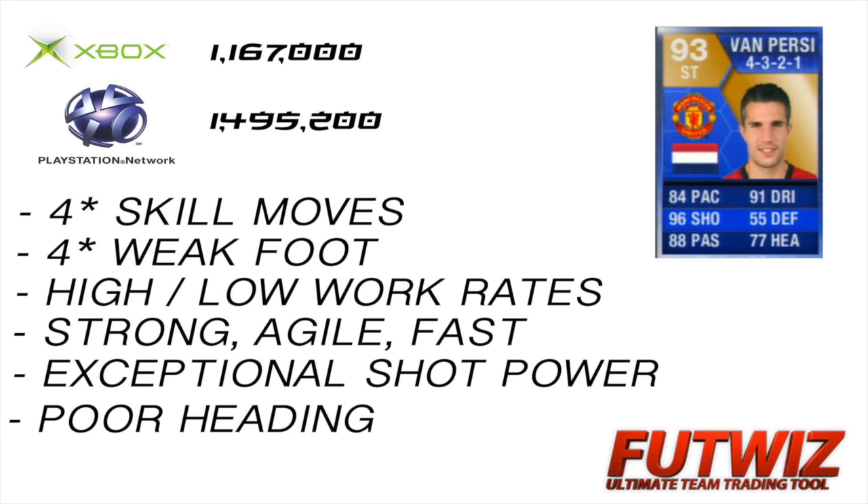I want to take you through all the plus and minus points about him and take you through his card. His base stats: he's got 84 pace, 91 dribbling, 96 shooting, 55 defending, 88 passing and 77 heading. And on Xbox, he goes for around 1.2 million coins roughly.